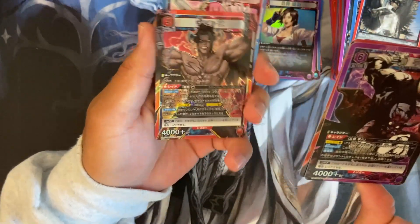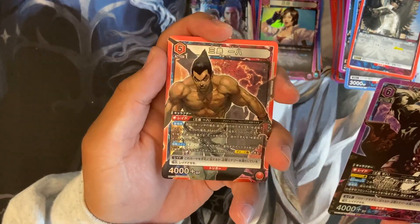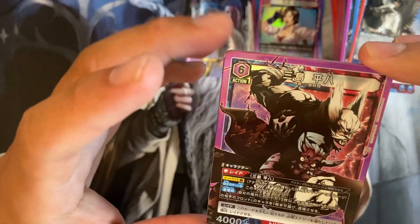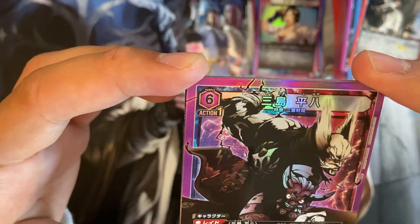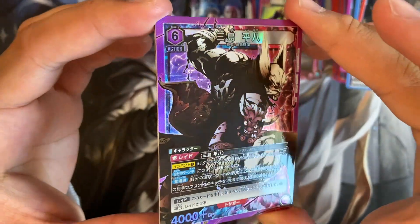And oh, is this another super rare? What?! This is freaking sick — Heihachi! Wait, we have the Bloodline. We don't have regular Jin, but we have Devil Jin, and then Father Kazuya, and then freaking Heihachi! Oh, this looks dope! They did such a great job on these cards.